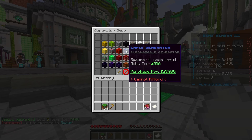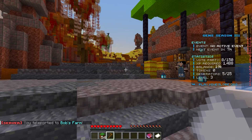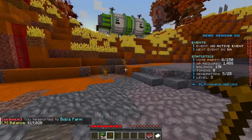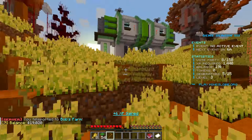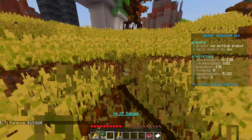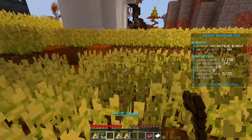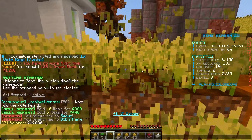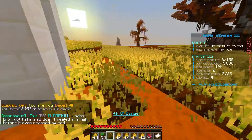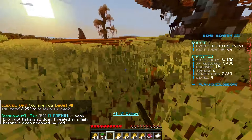I'm heading to Bob's Farm to earn a few more thousand — I need 6k more to afford the lapis generator, which costs 10,000. While farming, you can see the XP going crazy on the scoreboard. We just hit level four. The XP required keeps scaling up fast though.